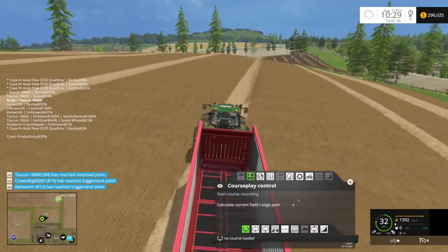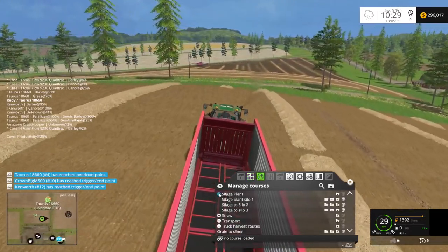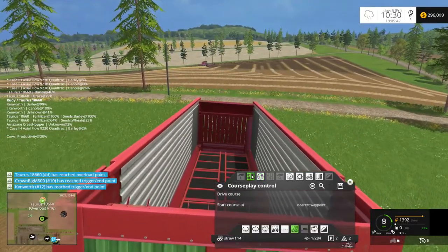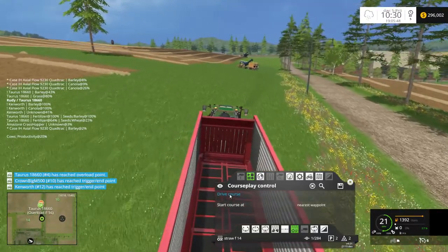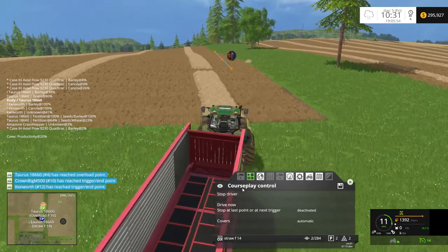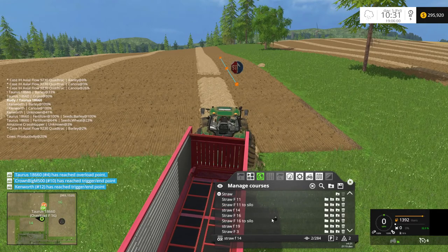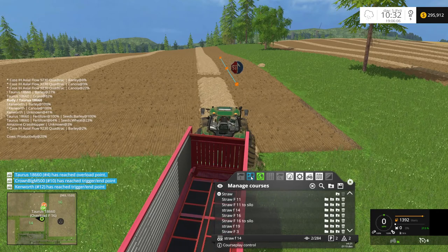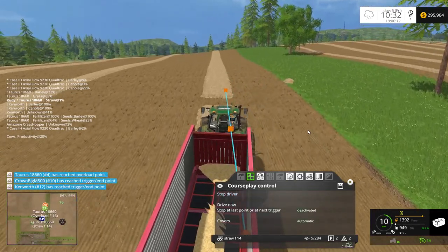We need to delete this and do field work — we're going to choose straw, field 14. Come over here and drive the course. I don't think he's going to fill on this, and I don't think we have a field 14 course for this. To be honest with you, I don't think he's going to fill up. Most of the time I say 'to be honest with you' — I always catch myself saying that.